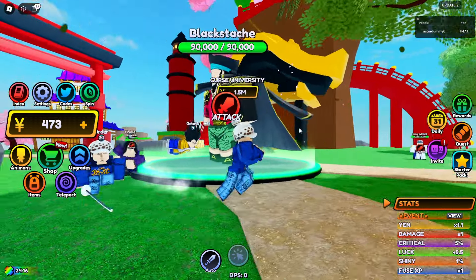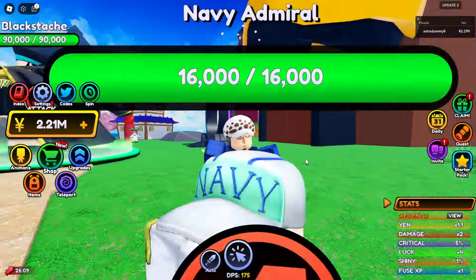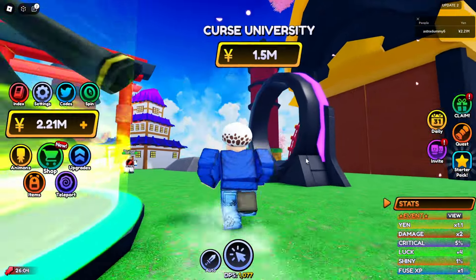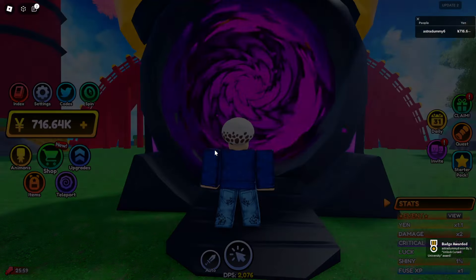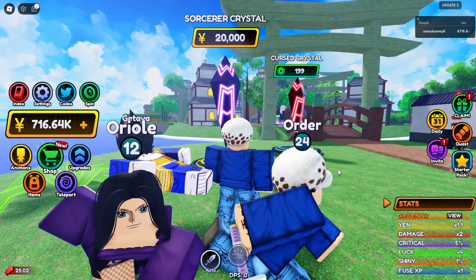So guys, the next area is the Curse University and it's gonna cost us 1.5 million Yen. That's a lot of Yens. I guess I'll have to defeat this Blackbeard over here to get that many Yens. Alright guys, I'm back. And as you can see, I right now have 2.21 million Yens. So we can finally unlock this Curse University, which is gonna cost 1.5 million Yens.